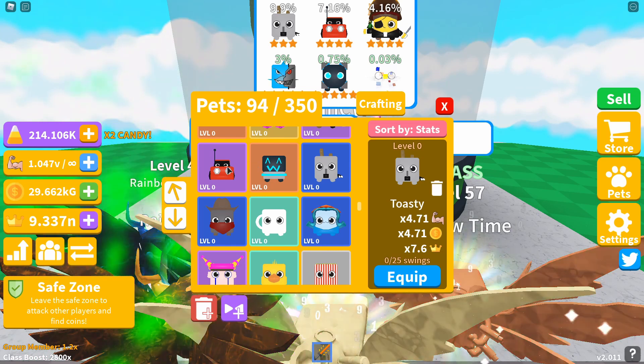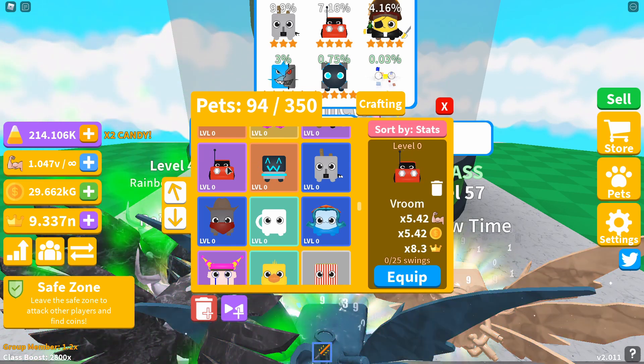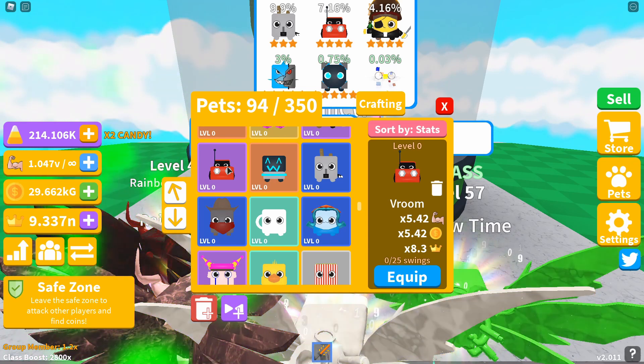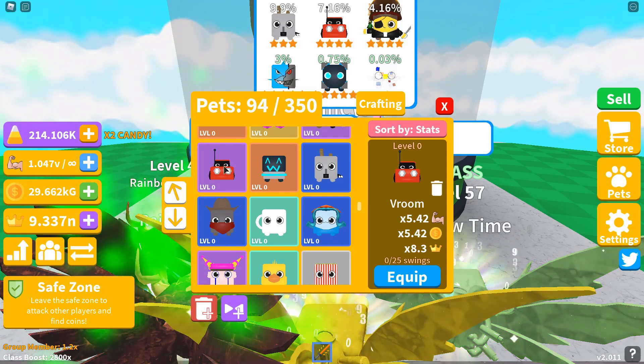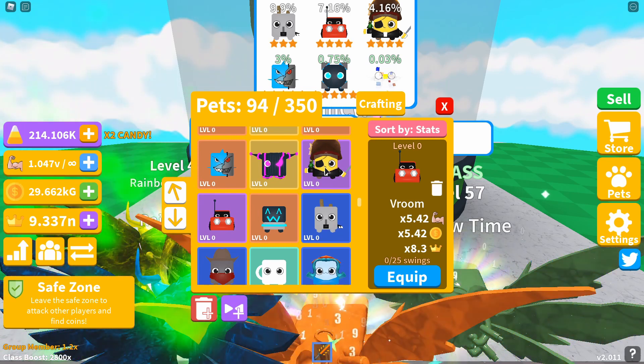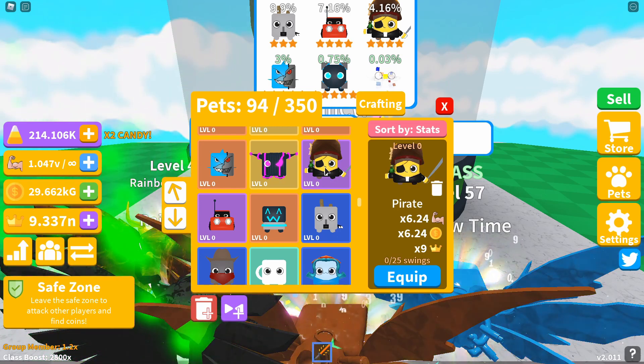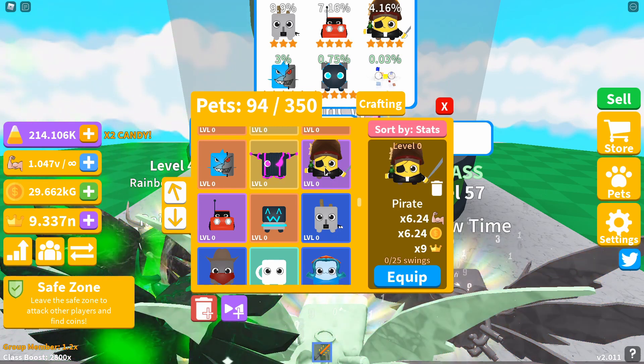The fifth pet is Vroom, a four-star, giving you a 5.42x strength and coin multiplier and a 8.3x crown multiplier. Following on from Vroom, the sixth pet is also a four-star called Pirate, giving you a 6.24x strength and coin multiplier and a 9x crown multiplier.